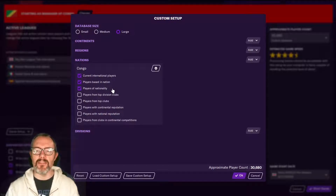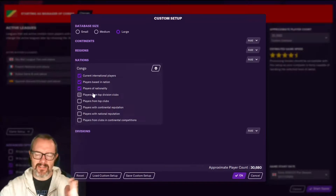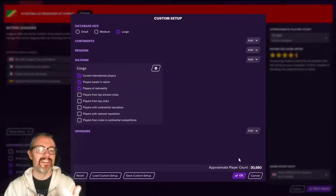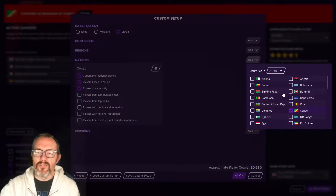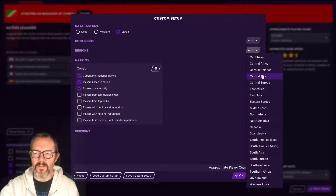If I deselect all of those options, you get 30,560 players in the game. If we tick them all up, it goes to 3,680 — so not a massive increase, but it does give a lot more players that we can potentially call upon. You could add in other nations as well. If you were planning to have a bit of a journeyman career, you could do regions as well — so for Central Africa and Western Africa you could add those in too, and you get the same options: current international players, players based in nation, players of nationality.